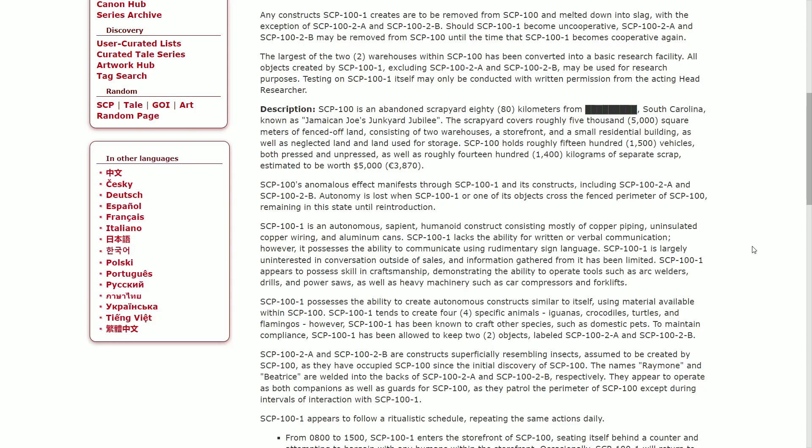However, SCP-101 possesses the ability to communicate using rudimentary sign language. It is largely uninterested in conversation outside of sales, and information gathered from it has been limited. SCP-101 appears to possess skill and craftsmanship, demonstrating the ability to operate tools such as arc welders, drills, and power saws, as well as heavy machinery such as car compressors and forklifts.